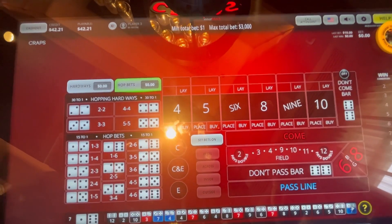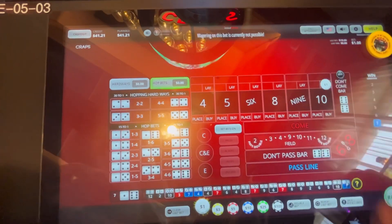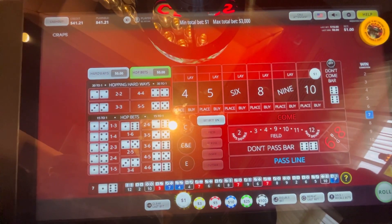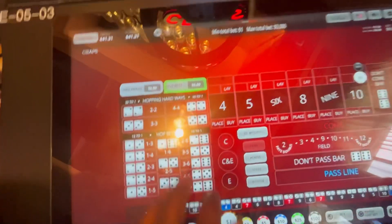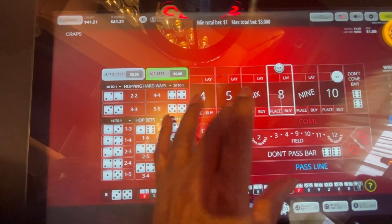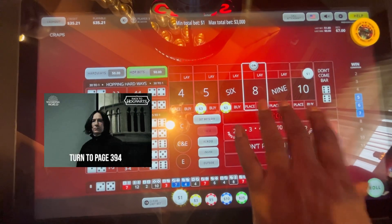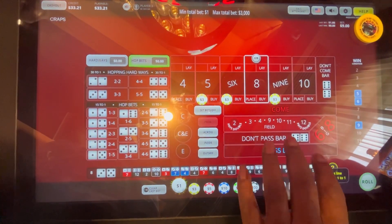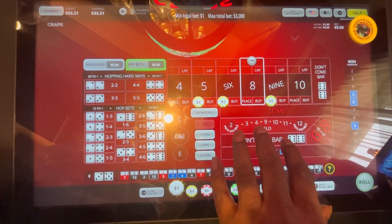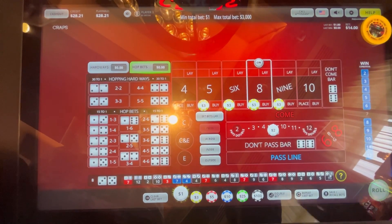Let's try one more lay — we'll lay the ten. Eight, easy eight — and with that easy eight we'll go three dollars, take that lay down, put three there, and come into the field. Let's see what happens next.